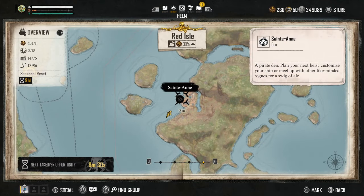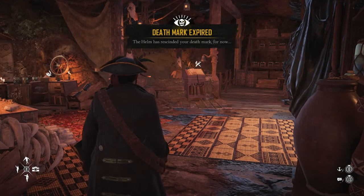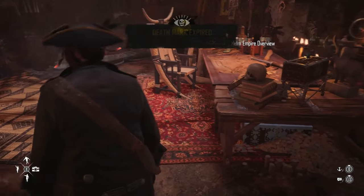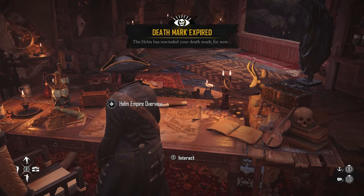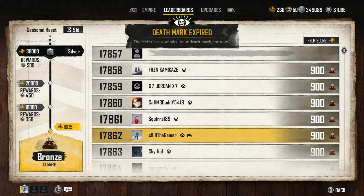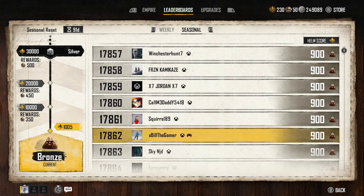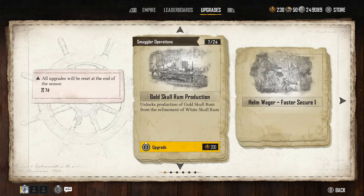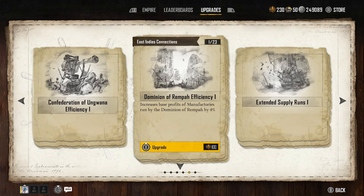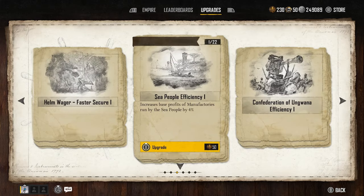Going to the Helm menu, I've now got 230 — I had 125. You can access the Helm from the main map to figure out your hostile takeovers. In the Helm Empire Overview, there are leaderboards where you get rewards — sovereigns and everything like that. This is where I've started putting my Pieces of Eight. In the upgrades tab, you'll see options like unlocking production of gold skull rum, sea people efficiency upgrades, confederation, dominion upgrades, and supply run stuff — lots and lots of upgrades.